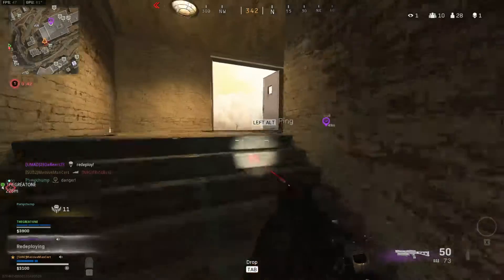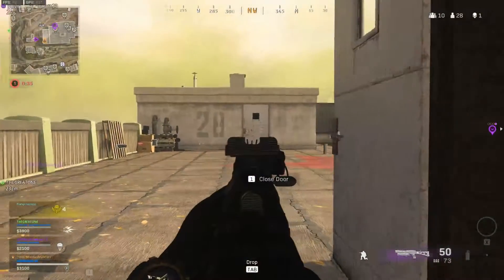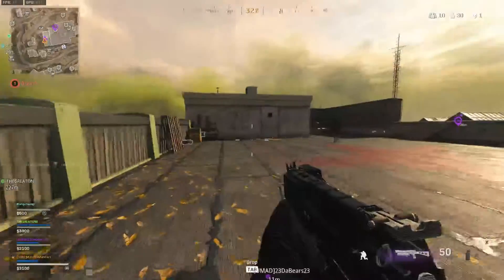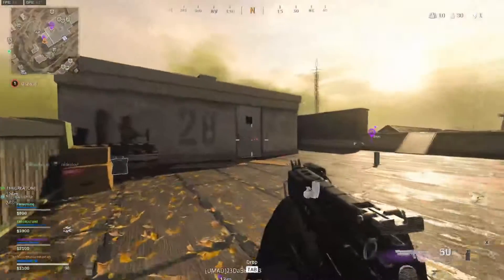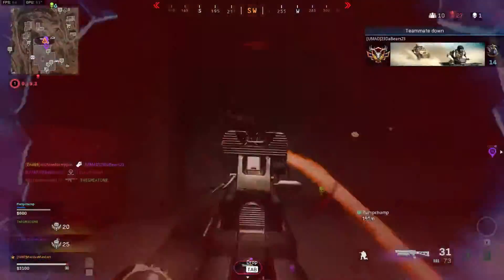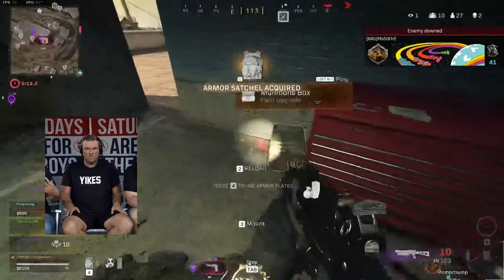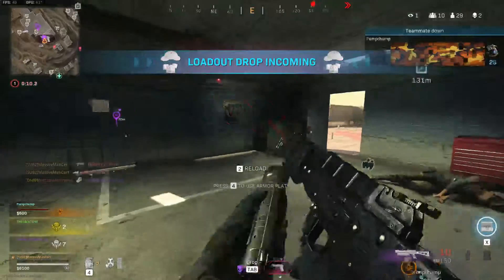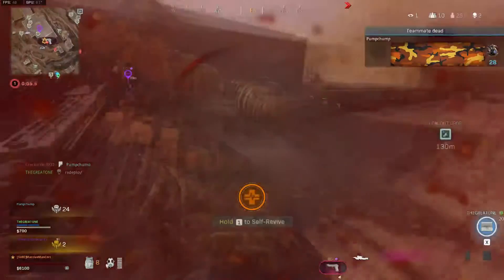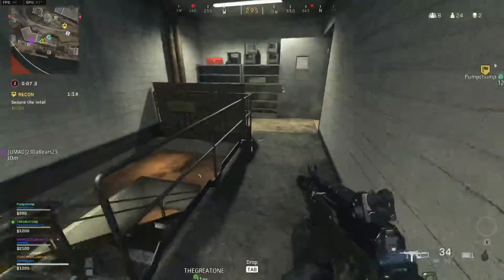There's a helicopter coming at me. I'm gonna go through the basement and meet you on the stairs. Somebody got revived. Don't bomb me on the bottom floor. Up here on the roof — a shotgun, you're kidding me. Ammo would be good. Need that fire sale.